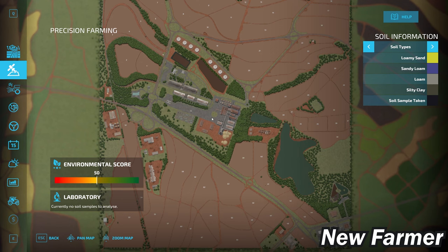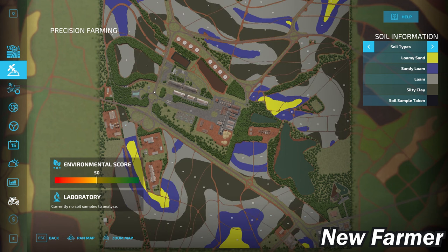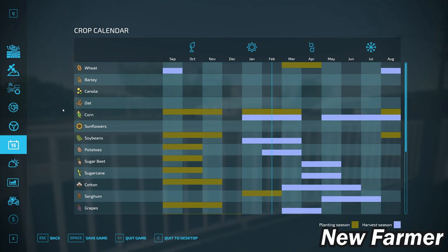The generic soil map applied to these fields shows that fields north and south of the sugarcane plant are a combination of all soil types: loamy sand, sandy loam, loam, and silty clay. We do have a custom crop counter that has been reconfigured to reflect the southern hemisphere, so when you load this map you start in February as opposed to the typical August.